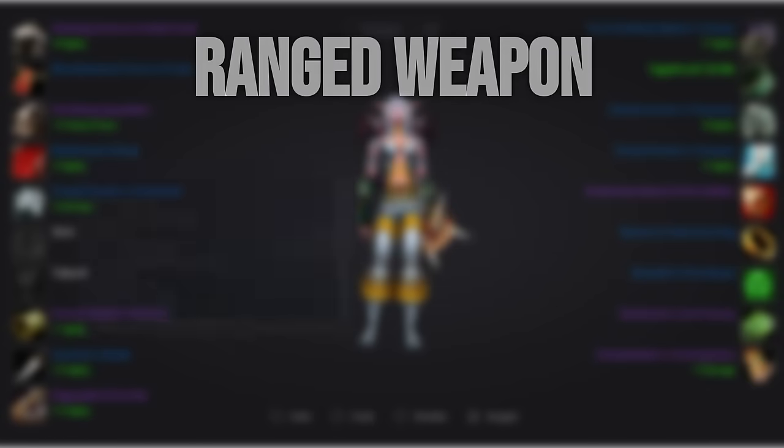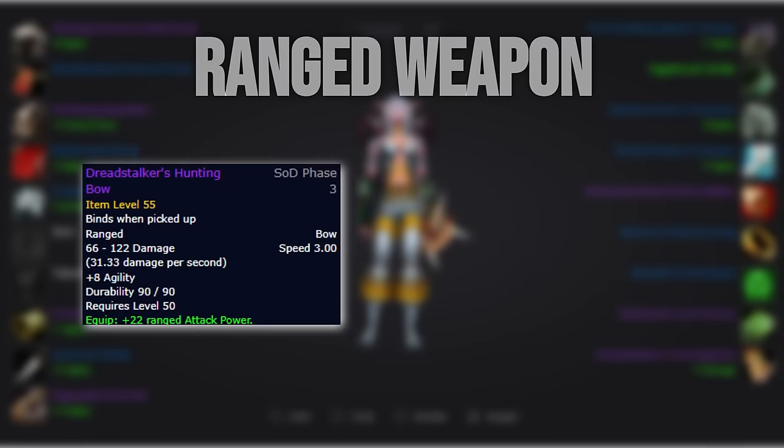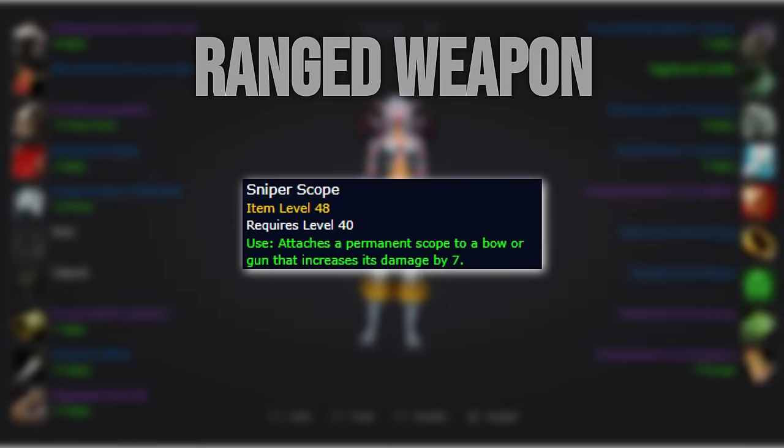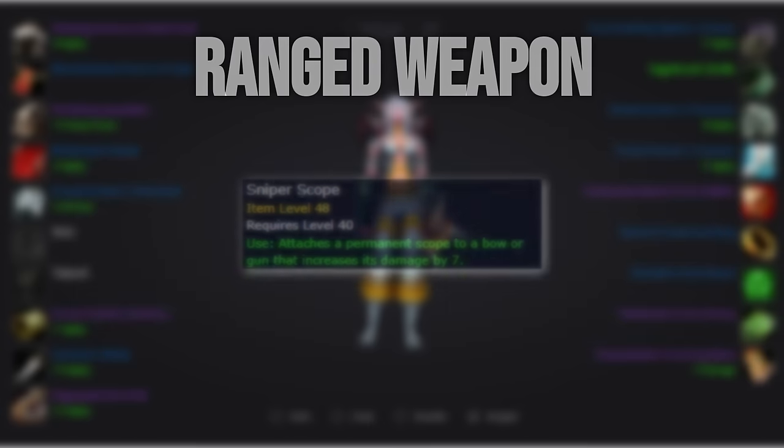For our ranged weapon, we'll want to pick up the Dreadstalker's Hunting Bow from Sunken Temple. Until then, the STV option is not more than a few DPS behind. We'll use the plus 7 damage scope on our bow.